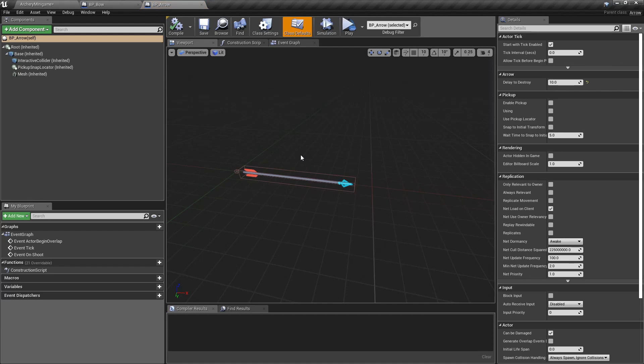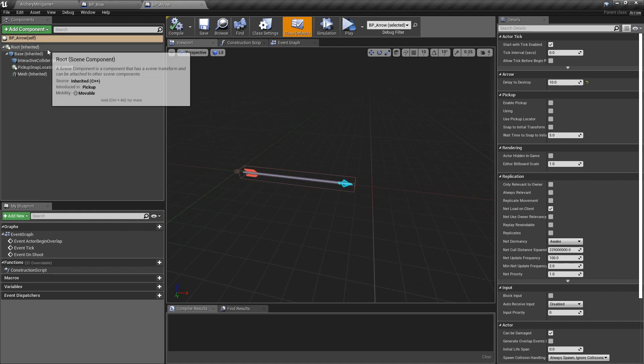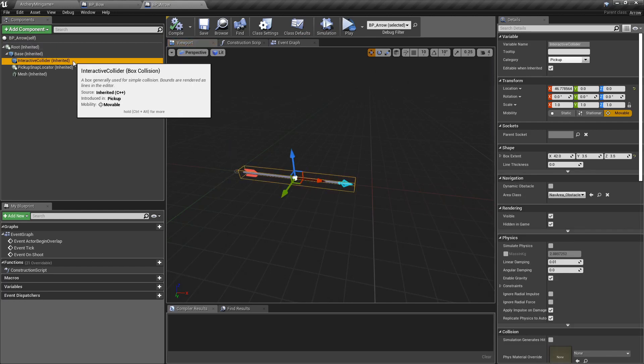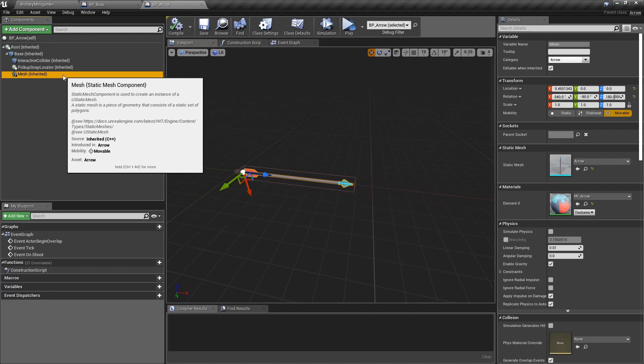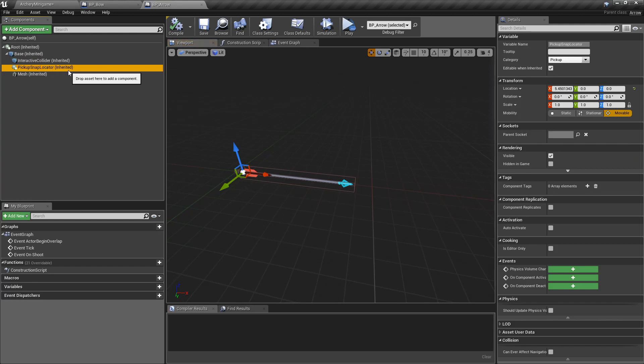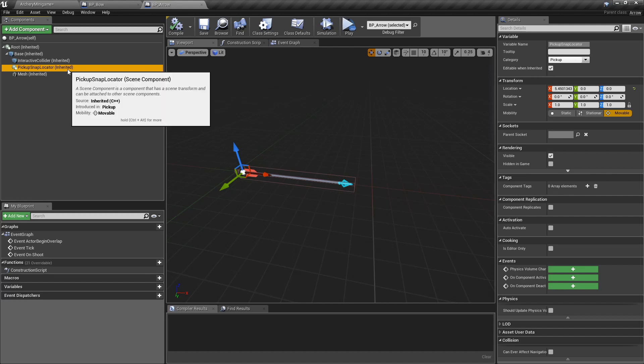The arrow is a pickup — it doesn't need to be, but I decided to do it for convenience. As you can see, the arrow has the same elements as any other pickup: a root, a base, and an interactive collider. I added a mesh to represent the arrow. And this is a thin component from the pickup that helps me put the pickup in the correct position when I grab it with my hand.